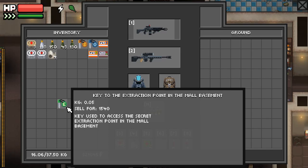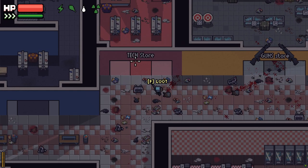The door to this key is in the very top right of the mall basement. I can show you how to get there from the gun store inside the mall. If you don't know how to get here, I will have it at the end of the video.